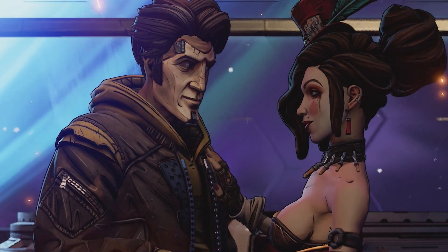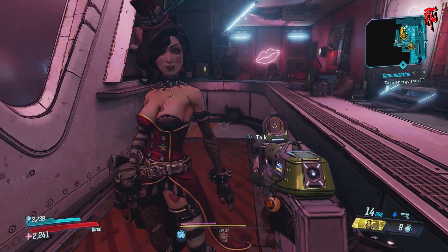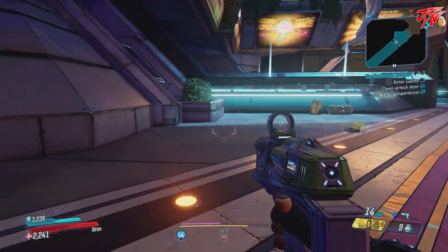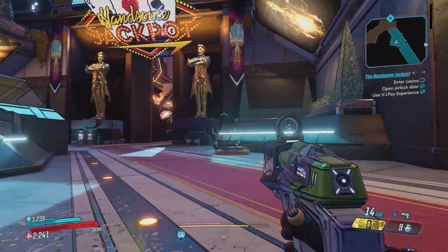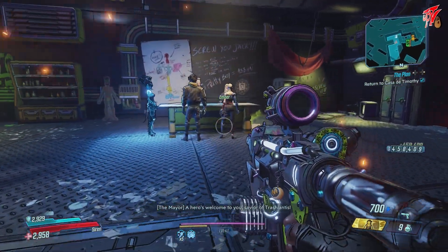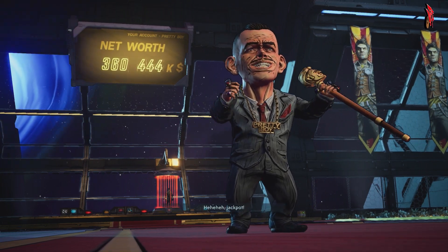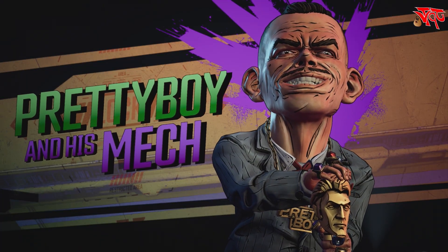Moxxi finds out Handsome Jack created a casino stolen from her ideas when they were together. She has aspirations to take it back for herself. You sign on to help her out and before you know it, you find yourself in the casino and off to the races. The main quest line is modeled around old heist movie concepts, as the name suggests. You end up tasked with recruiting a team from within the casino to help take down the main bad guy, Pretty Boy, who's been running the casino since Jack's death.